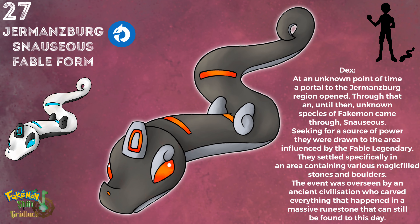Here it is — the first dragon type of the Germansburg region, the Fable Form of Snorges. While drawing the whole line it looked more and more like a pseudo legendary, so this is also the first pseudo legendary you can find. This region will have three in total, but I'll talk about the others at the end.